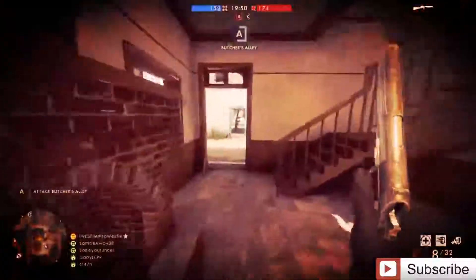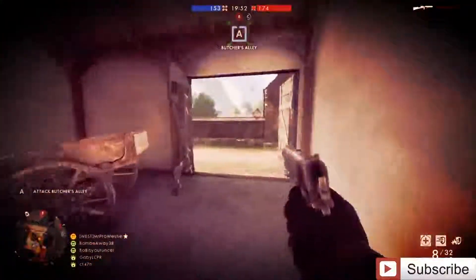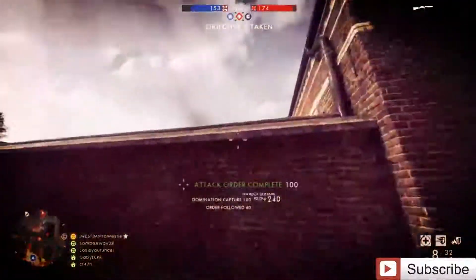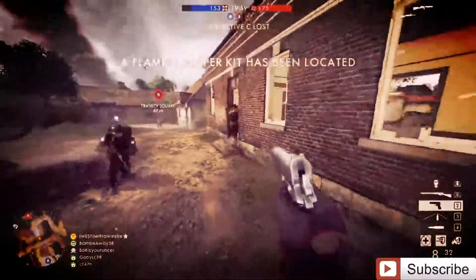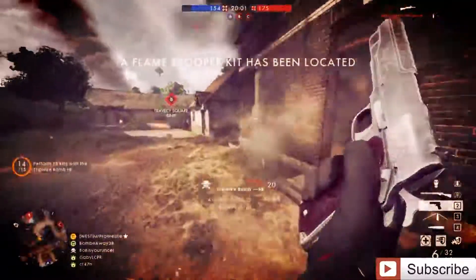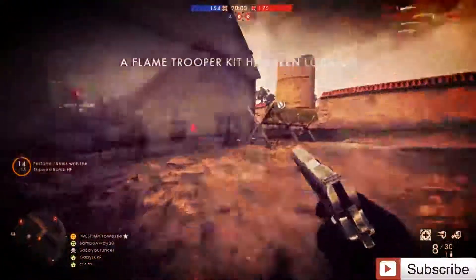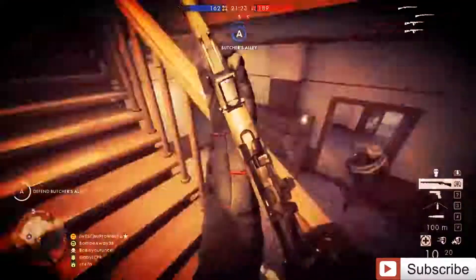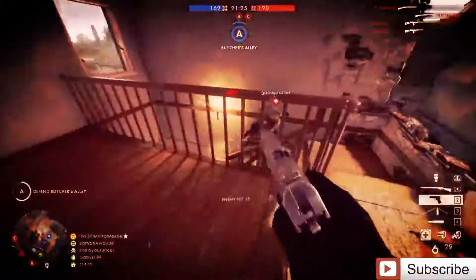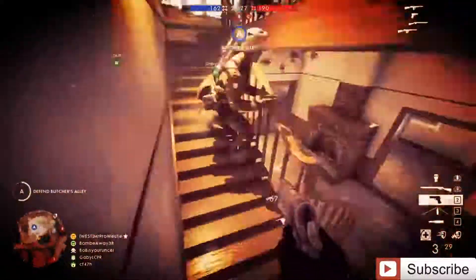So there you go — my tips and tricks for getting those tripwire kills and a brief review of the Mosin-Nagant rifle. Overall it's a good addition to Battlefield 1, but it can be an absolute bugger to unlock. Let me know your thoughts down in the comments, and until next time, my name is Westy and I'll catch you guys in the next video.